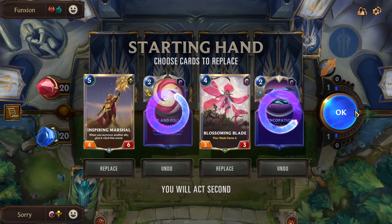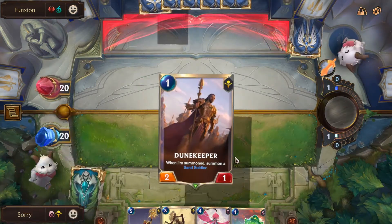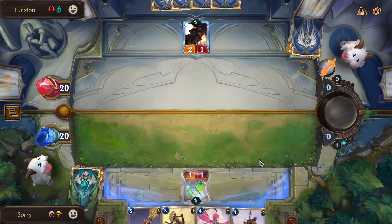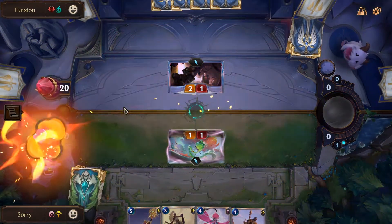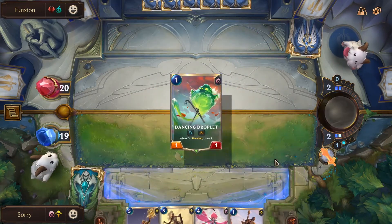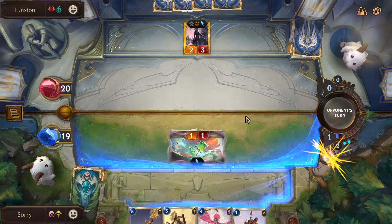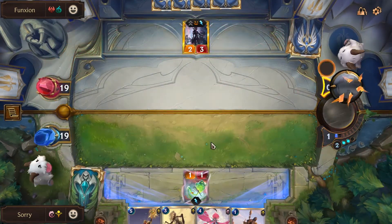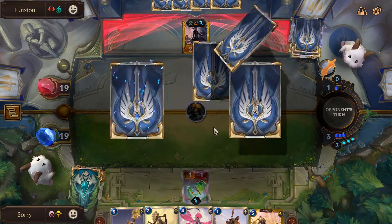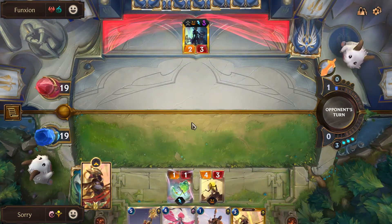I know how the matchup goes and how his deck works. I drop a unit — it gives you the cost back in spell mana so it's basically free. I'm ahead of him in mana. I'd rather save the Dune Keeper defensively or use him with Inspiring Marshal to buff him up, so I'll hold on to him for now.